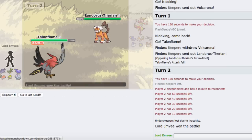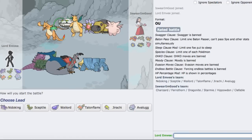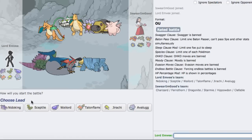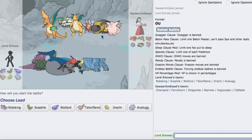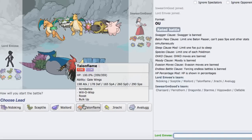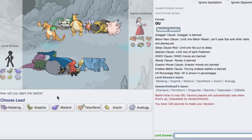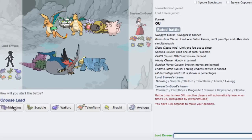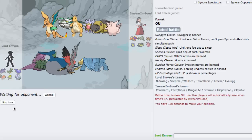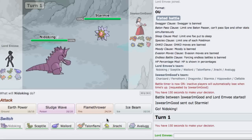We get one right off the bat. He's running a pretty fat team. I'll lead off with Nidoking because it does well versus Ferrothorn and Clefable. He leads with Starmie. I wanted Nidoking because it was good versus Clefable in case. I gotta switch out now. I feel like he's just running regular Scald Starmie, not packing any Ice Beam, so I'm just going to go into Sceptile. He does go for the Scald.